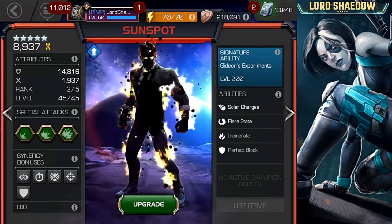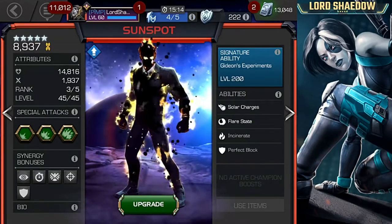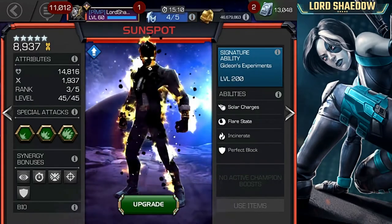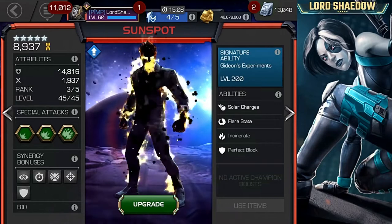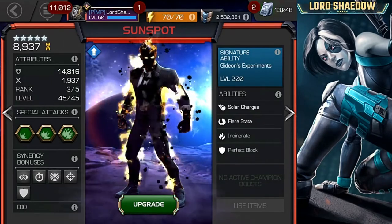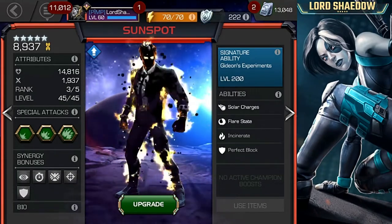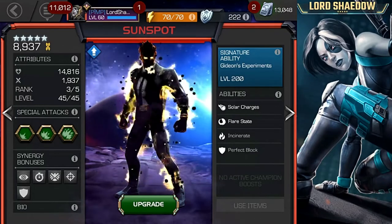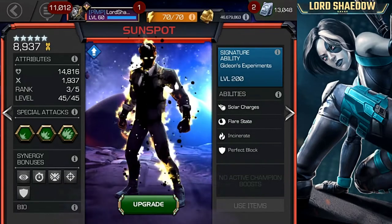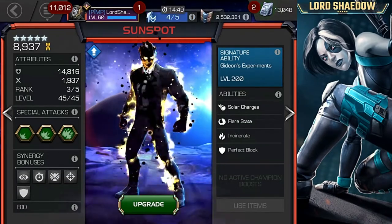So this champion, Sunspot, was given to me for the purposes of creating a video such as this one. You already heard what the content creator program is about — this champion will not stay on my account. In fact, this champion will be leaving my account tomorrow. We had a very short turnaround time for this particular champion. I got him on the 6th of August, and he will be leaving my account on the 8th of August.